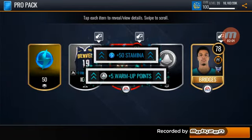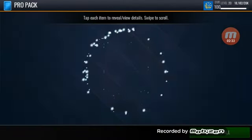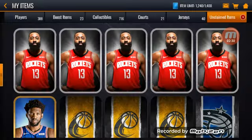We get 87 overall Luka Doncic. Six more Rockets packs to go - now it's speeding up a little bit, hopefully. But it's still extremely slow and it completely stopped there. Doncic and Westbrook with an Association Warriors jersey that we will probably equip.